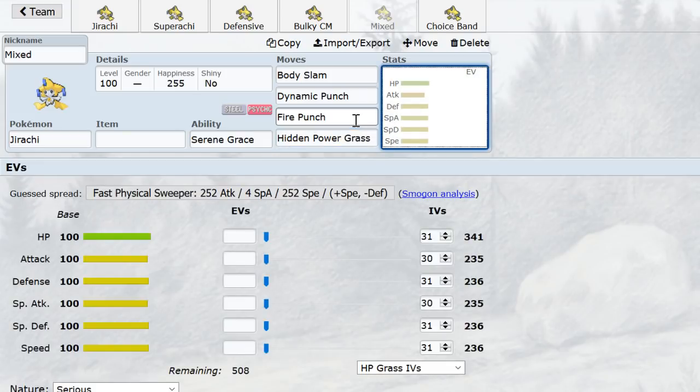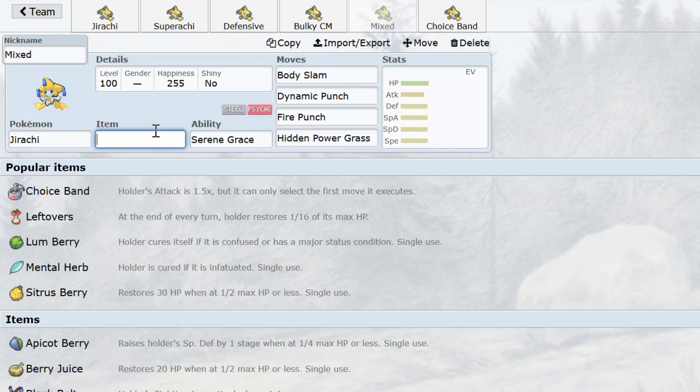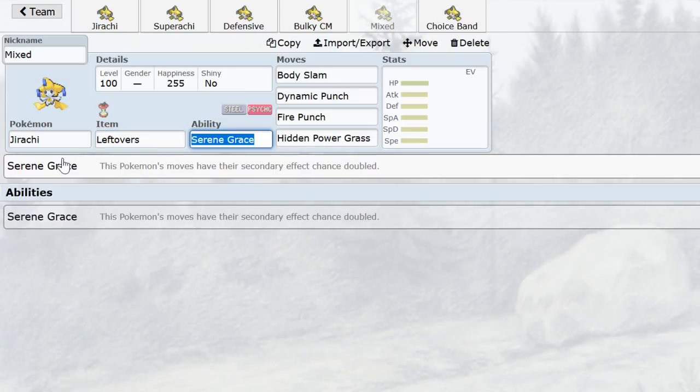One set example is Fire Punch, HP Grass, Body Slam, and Dynamic Punch — at this point you just start tweaking, because it really can be anything. This set most exemplifies Jirachi's insane versatility. Fire Punch and HP Grass handle Skarmory and Swampert, and when Tyranitar and Blissey get involved, Body Slam and Dynamic Punch cover them. Dugtrio switching into Body Slam is paralyzed 60% of the time — and with the crit chance it can KO — so 60% of the time it's just out of commission. Lum and Leftovers are both good item choices, just like on Super-Rachi.